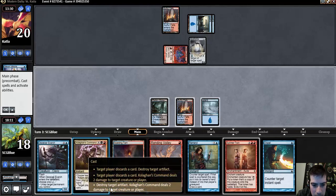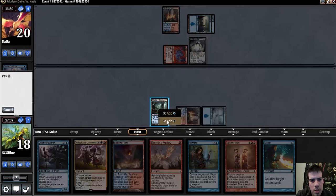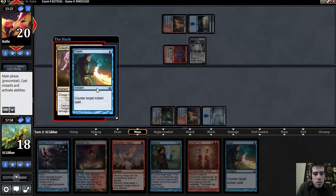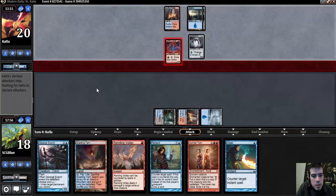While my opponent is tapped out, this doesn't do what I want it to — but I think it does enough of it. That was a mistake. What was I doing? I was like, oh, my opponent can redirect, whatever. I forgot I could just go target player, discards a card. I was supposed to make my opponent discard a card and kill the Spell Skite, instead of doing what I just did.